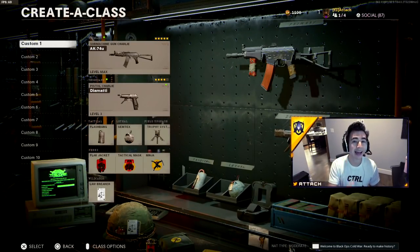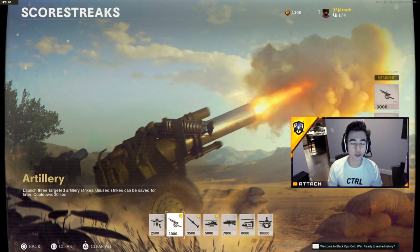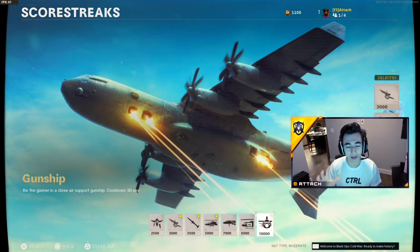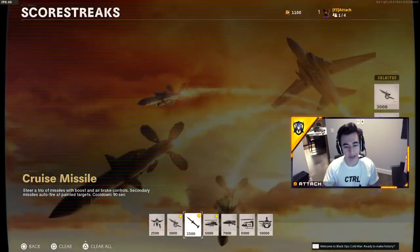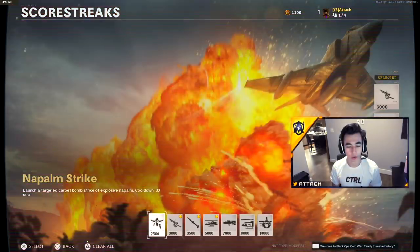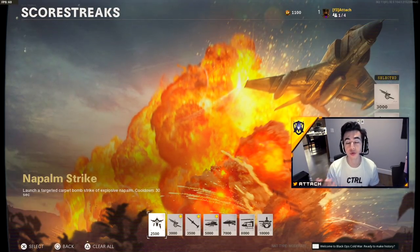With scorestreaks you've got to be really smart. I honestly put the gunship on, but a lot of games don't last long enough to get it. Scorestreaks add up over time depending on how many kills you get, but you want to use ones you're actually going to get and be able to use multiple times in a game. Using a napalm strike is really good.